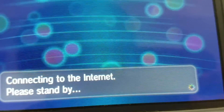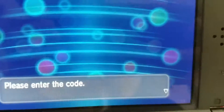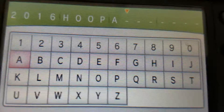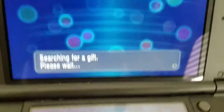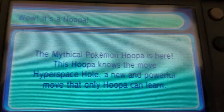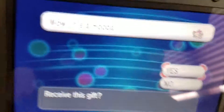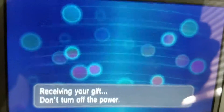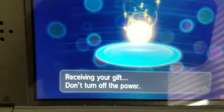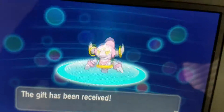So you're connecting to the internet. Now, I'm gonna tell you what the code is. The code is 2016HOOPA. Yeah, 2016HOOPA. Now it's going to be searching for a gift. It's a Hoopa! The mythical Pokemon Hoopa is here. This Hoopa knows the move Hyper Space Hole, a new and powerful move that only Hoopa can learn. And now you're gonna get it and Hoopa will come. I'm gonna tell you how to make it in unbound form later, and the video will come soon on how to make it change form. Here, you got your Hoopa.